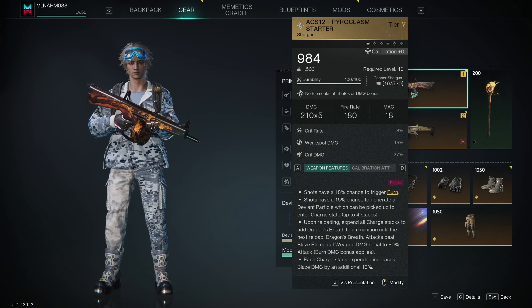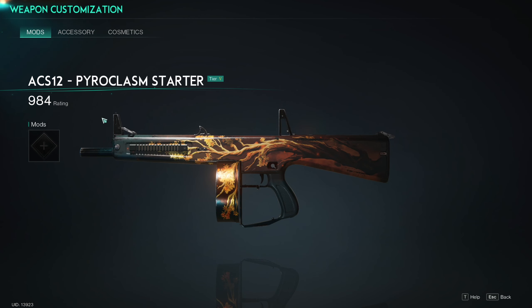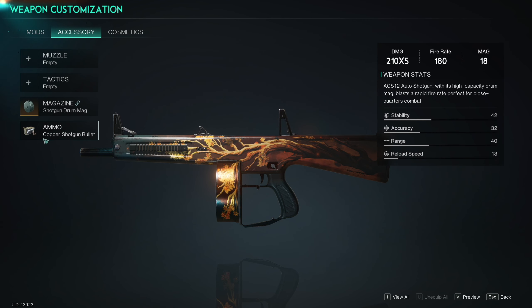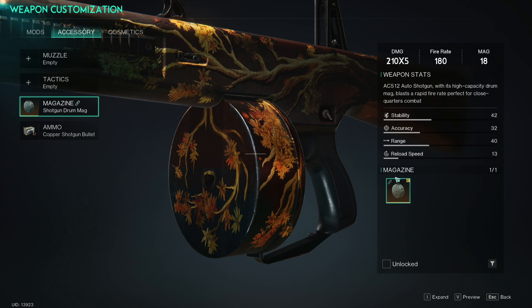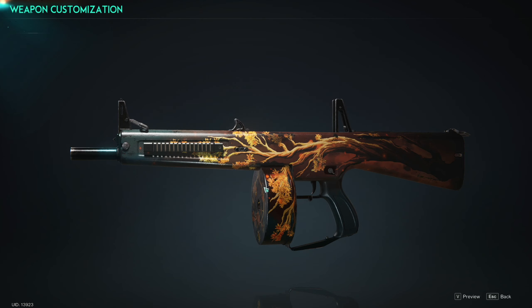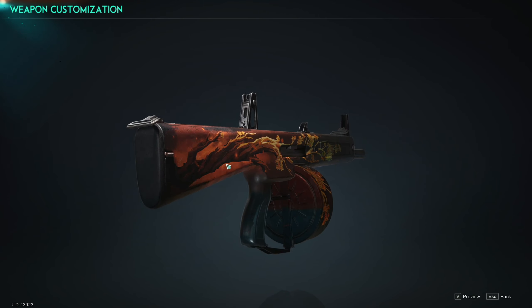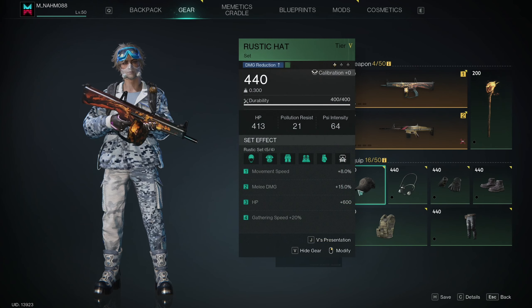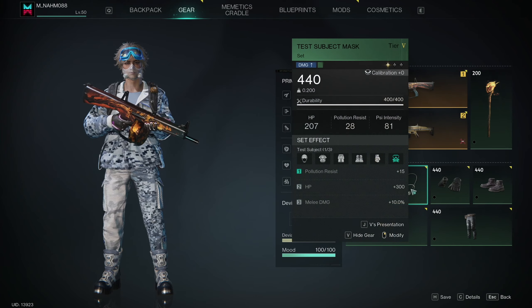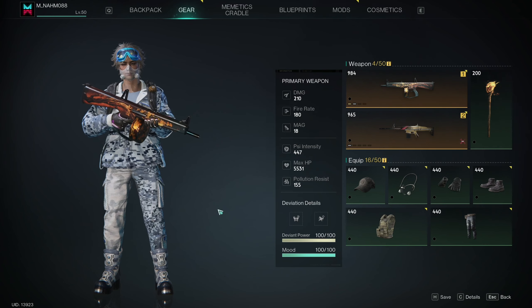This is a one star blueprint that I have, not calibrated at all, with no mods and using regular copper ammo. It also comes with a shotgun drum mag attachment that you cannot unattach. So I am using the base level weapons here. I've gone ahead and switched to just some basic rustic gear and the test subject mask with no mods whatsoever, so we are really just looking at the base values for this shotgun.